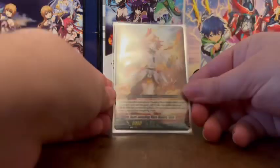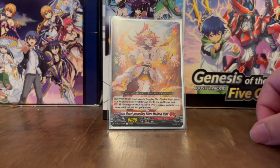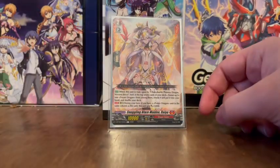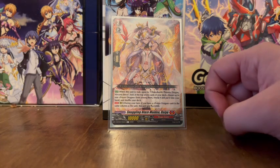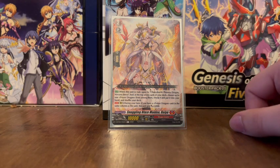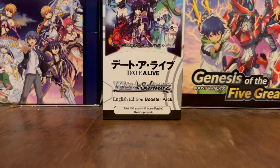Of course, we'll be using the Grade 1 Heart-Pounding Blazemaid Reno. When this is rode upon by Ryu, search your deck for a Trickstar and call it to a rearguard circle, then shuffle the deck. And then there's Ryu — if she is rode upon by Nirvana Jeeva, you look at the top seven cards of your deck, choose up to one Prayer Dragon from among them, reveal it, put it into your hand, and then shuffle. So both get you pieces for the deck that you need.